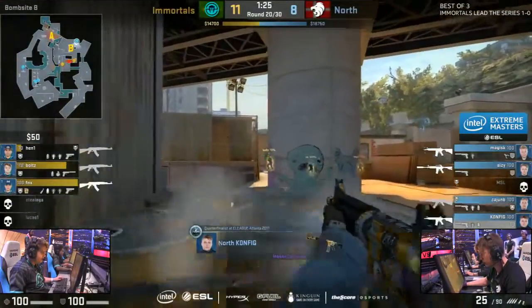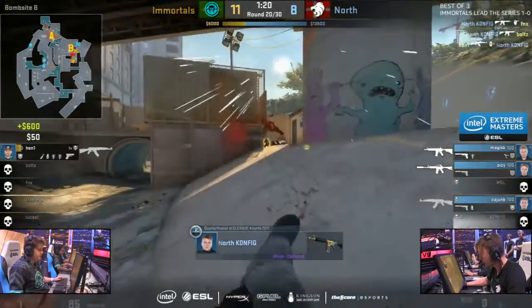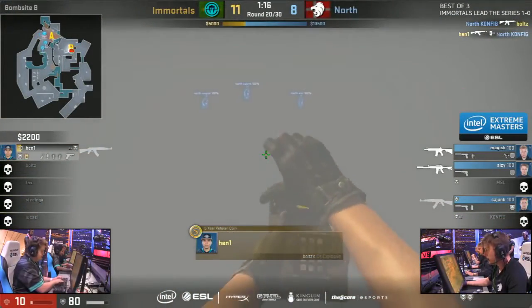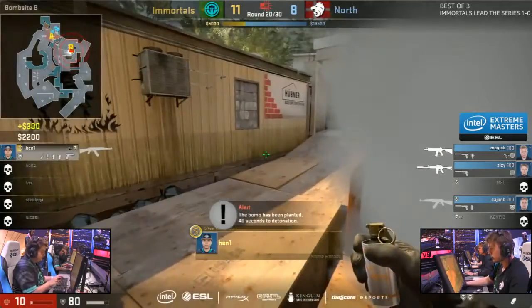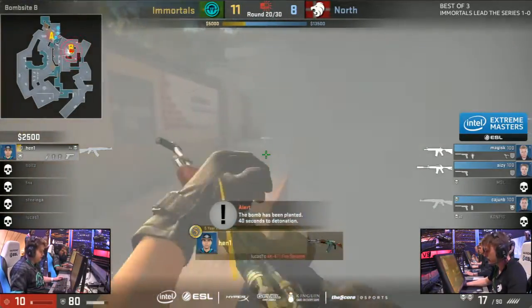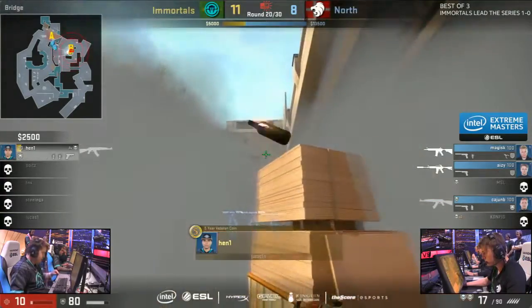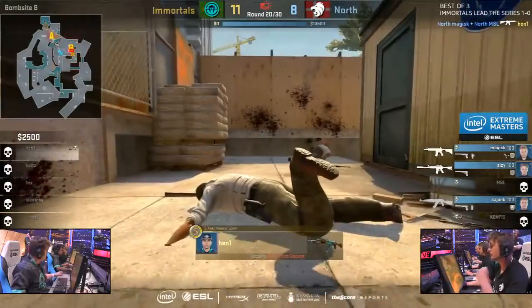Cajun B does get one back. To make sure that the lead's secured — Config double take FX. Swings out, gets a second and Bolts. But Henny's left with 10. And tries to get the bomb down inside of the smoke. He's comfortable inside and alone in the B site. But this retake with 3, and him only on 10 HP — it's pretty much written all over it that it's going to go the way of North.